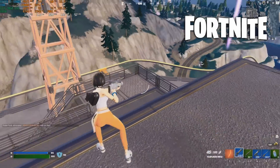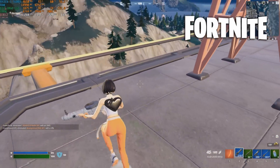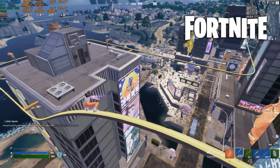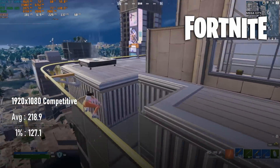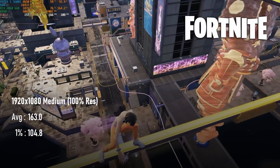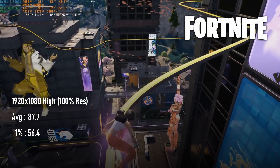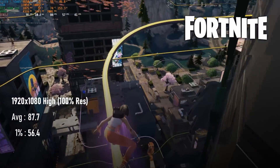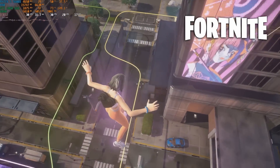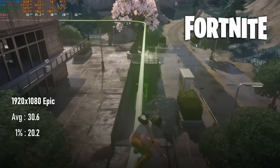Testing Fortnite can be somewhat laborious and hard to keep consistent, so I've taken to using the replay function to benchmark the same match at different quality settings. At 1080 low, with epic view distance, the 2060 can push over 200fps. At medium that drops slightly but still remains over 160. At high it's possible to see almost 90fps, giving you some nice visuals without completely gutting your framerate. The epic preset, however, is a no-go — those fancy Lumen and Nanite features drop the average to just 30fps.